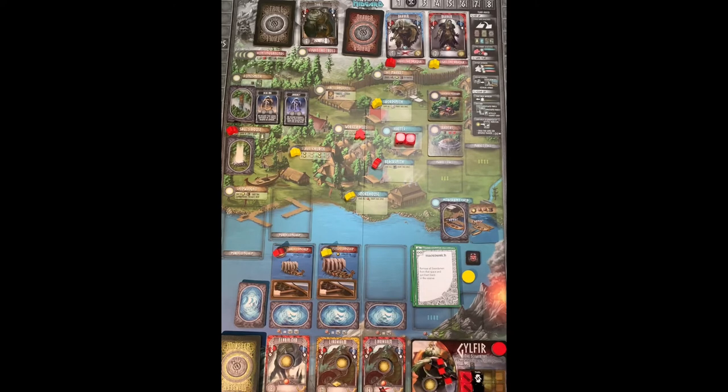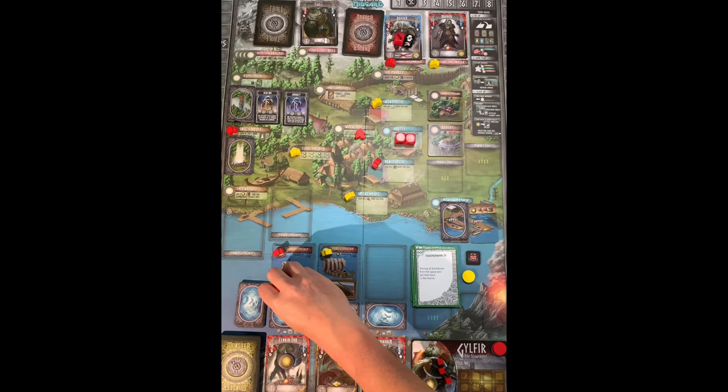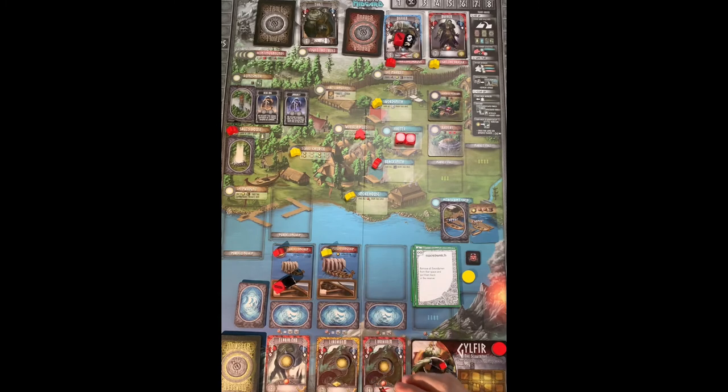We move to assign vikings. I assign warriors to both the draugr and the monster. For the free public longship (capacity five), since the journey card is 'all quiet' and I know my food won't be affected, I just put one food to feed two dice and set off.